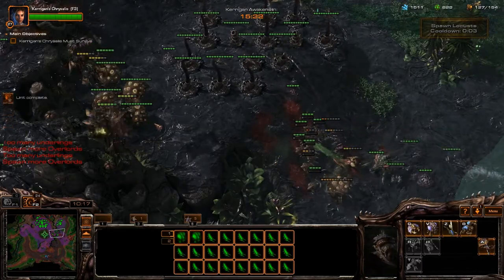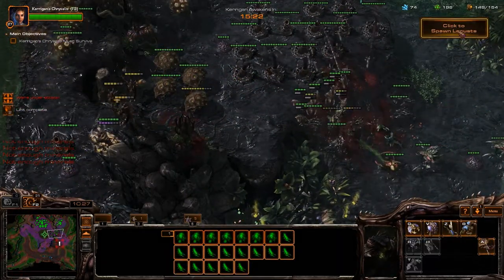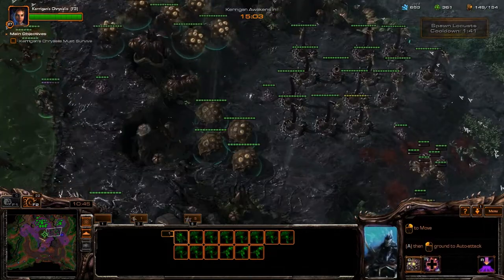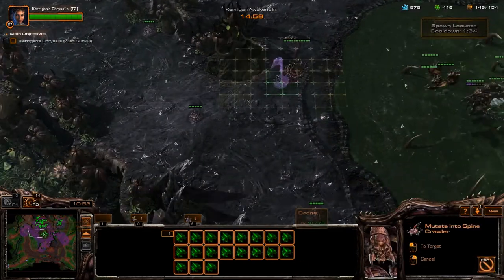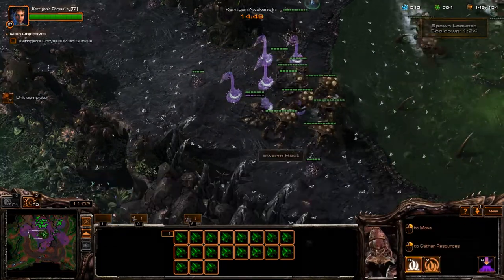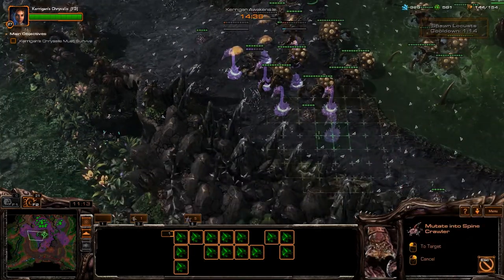Set up another defence at your east ramp with additional spine crawlers using drones. Kill the air forces with your queen and free mutalisks and click to spawn some locusts. Once you have cleared the attacking primal surg at the east, leave the defences there and take any spare swarm hosts west. Select as many drones as needed to build another defence at the west ramp. At this point, start mixing in spore crawlers along with your spine crawlers as you will need them for later on.